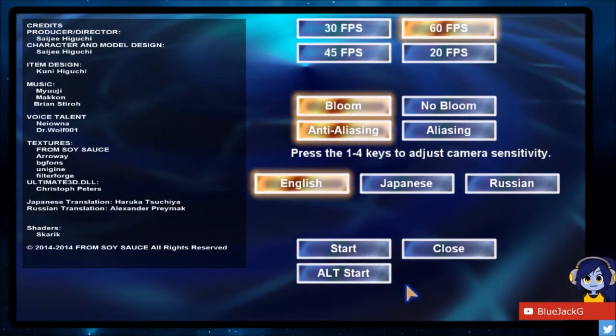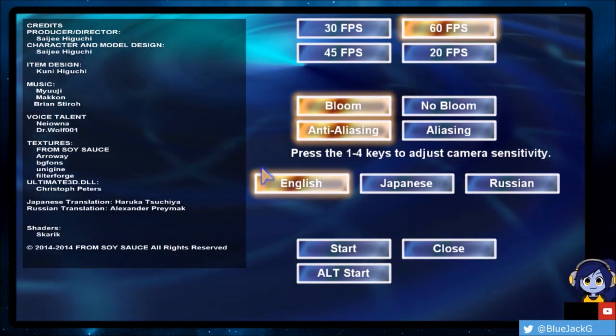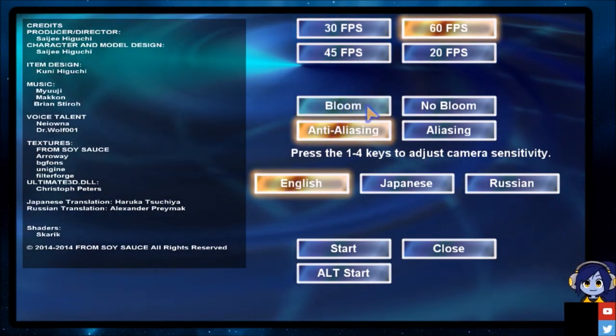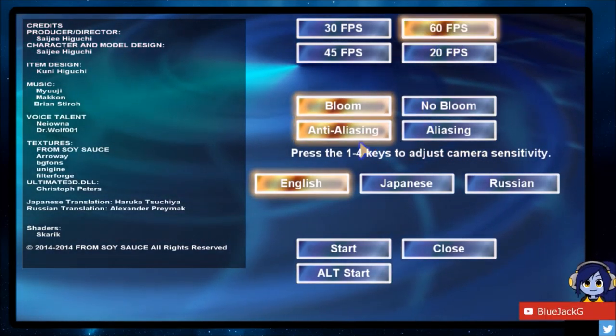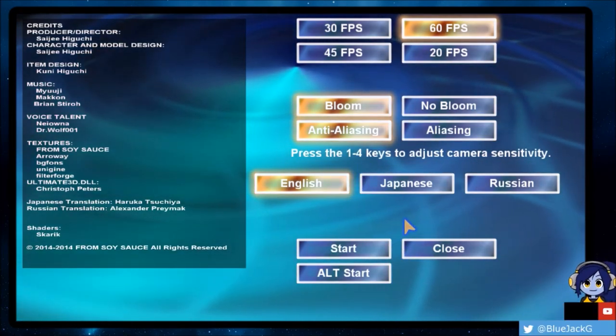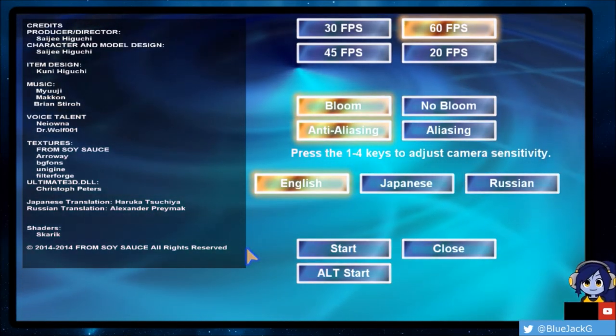Hello everyone, this is Jack and welcome to a new series. Today I'm gonna play Glass Wings by FSS, or Sawysauce. As you can see, we're in the options menu — I'm gonna put everything up to maximum 60 FPS. You guys should click the button down there as always, give it a little like, and share the video around to your friends.